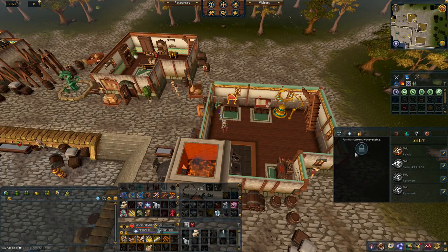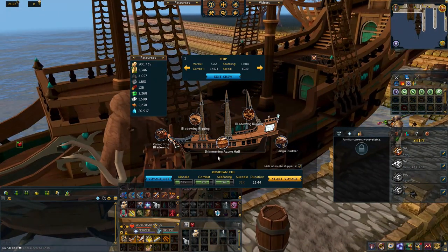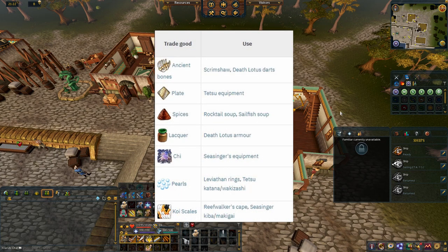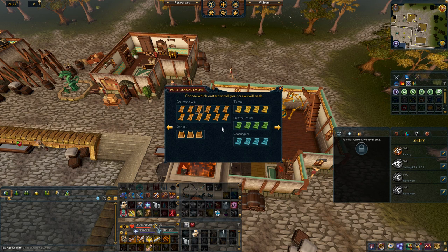There are a few random events within ports and completing them will give you a variety of benefits. A very useful reward is the lifeboat, which saves your crew from dying — you only need four since it's applied to the ship permanently. Some missions reward you with trade goods, which are separate from resources. These missions are rare and have higher requirements than resource missions. The amount of resources you get varies by region. You will need high Runecrafting, Smithing, Fletching, and Cooking to create items. Before making items, you need to unlock them by completing scroll missions — four successful scroll missions are needed for each item, and you choose which item to focus on through the ports interface.